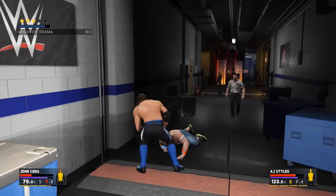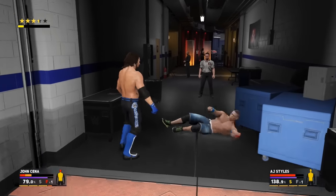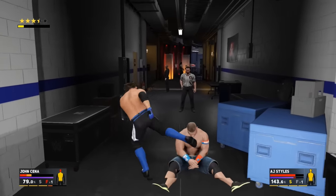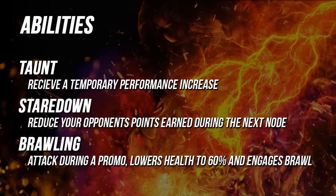Under skills, I was surprised to see ladder bridge listed, which won't be available to everyone — just people with that skill assigned. There are also two new skills regarding ladder moves: ladder jumper and ladder finisher, so some people will be able to do finishers from the ladder while others won't. In regards to abilities, Taunt is a new one relating to new crowd taunts that give a temporary performance boost, as well as a new Stay Down ability, described as reducing your opponent's points earned during the next node. That appears related to the new promo engine in Universe and My Career Mode, where players earn points from promos to determine who has the upper hand, and this ability can only be used once per promo. There's also a second brawling ability related to the promo engine that sees you attack an opponent during a promo, lowering their health to 60% and transitioning the segment into a brawl.